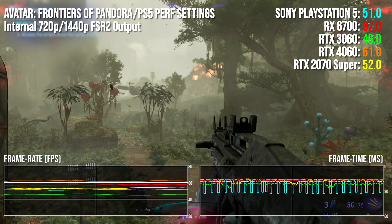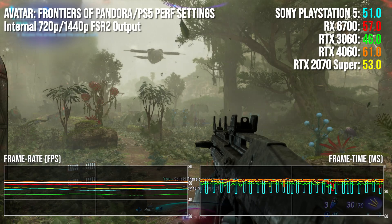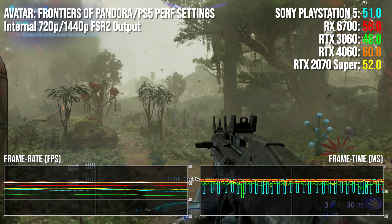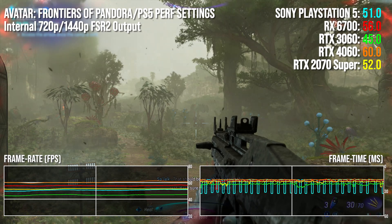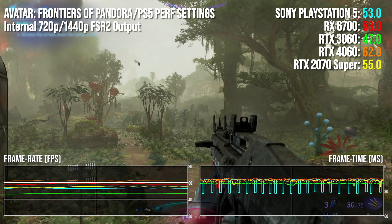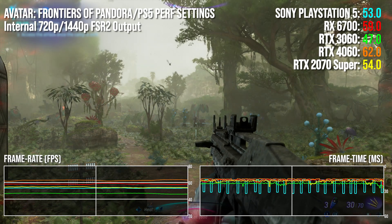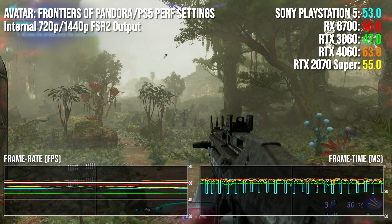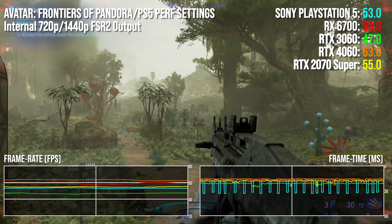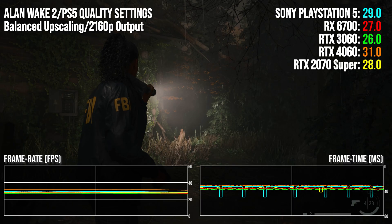In Avatar: Frontiers of Pandora, the 6700 is fastest, but the 4060 is marginally ahead of PS5 by just 3%, closely followed by the 2070 Super with a two-point lead — very close stuff. It's worth remembering that Ubisoft Massive's RT implementation on consoles is custom, so you're not quite comparing like with like here.